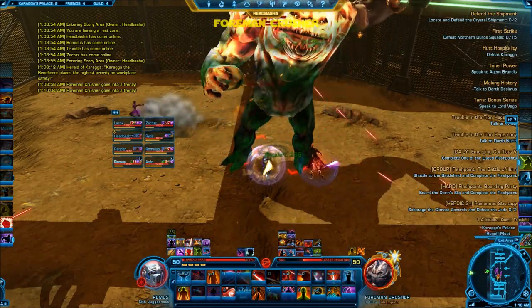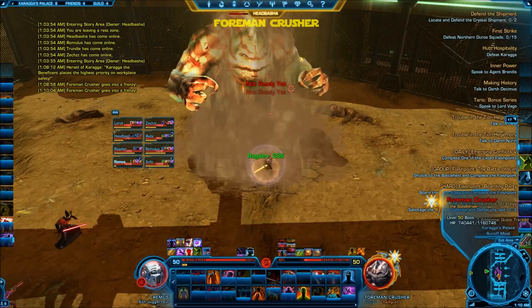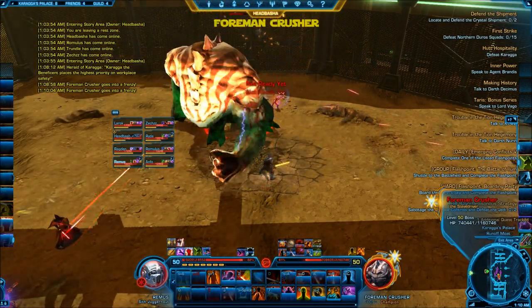He'll often reset his aggro on this fight. So when he switches away from the tank, just have the tank quickly taunt him back and grab aggro.